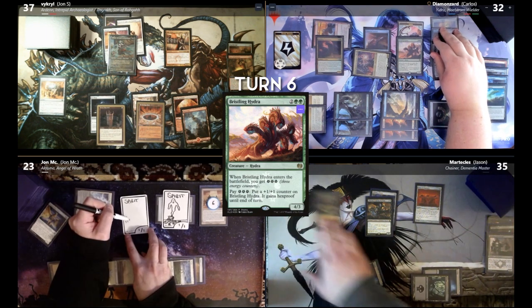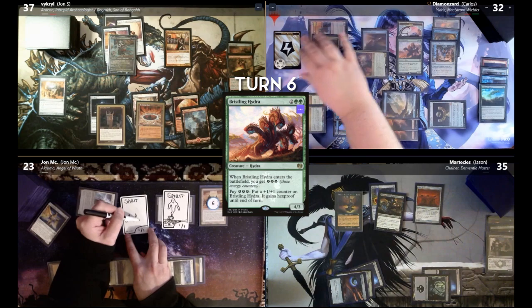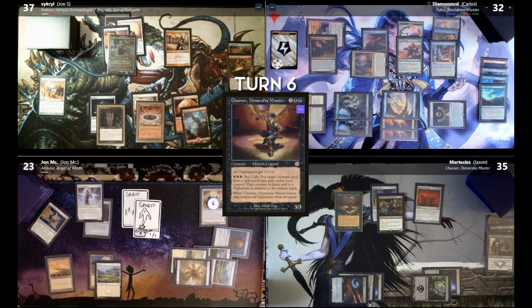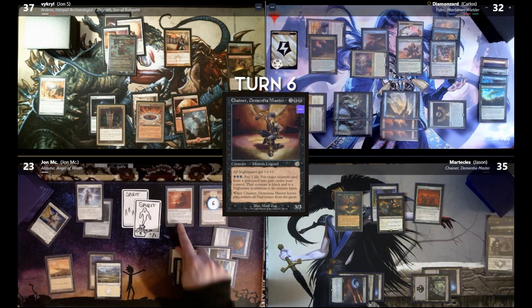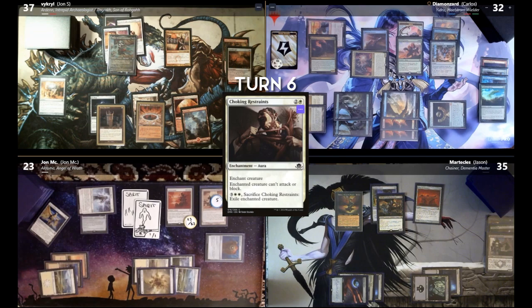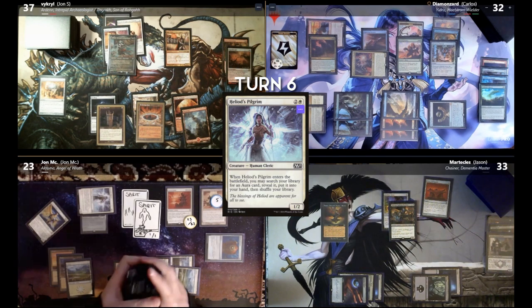Untap, draw. Cast my commander and I'll pass the turn. Draw for turn. Play the Plains for turn. Play seven to play Sarah Avatar. Move to combat. I'll attack Jason with the Pilgrim just so I can get a land. Just take two. It's fine.